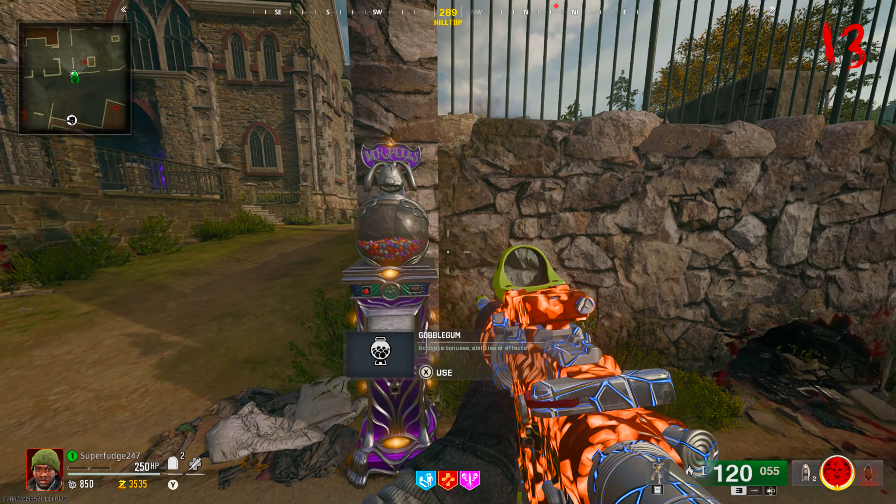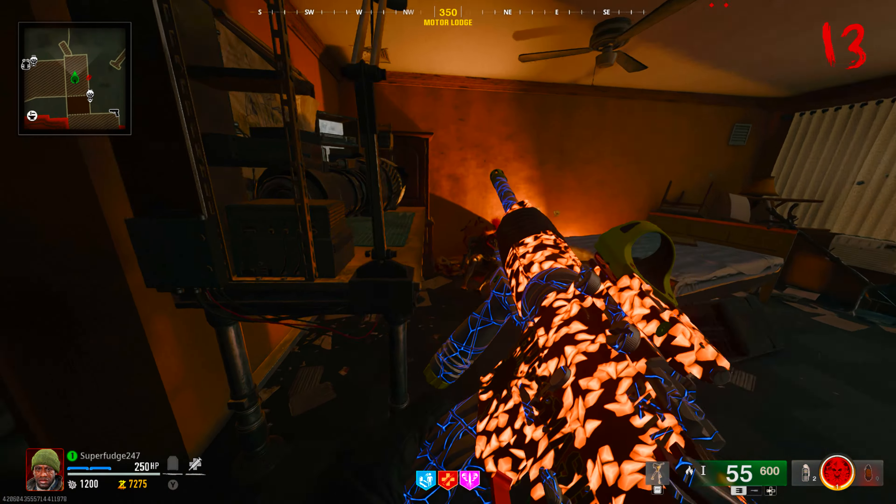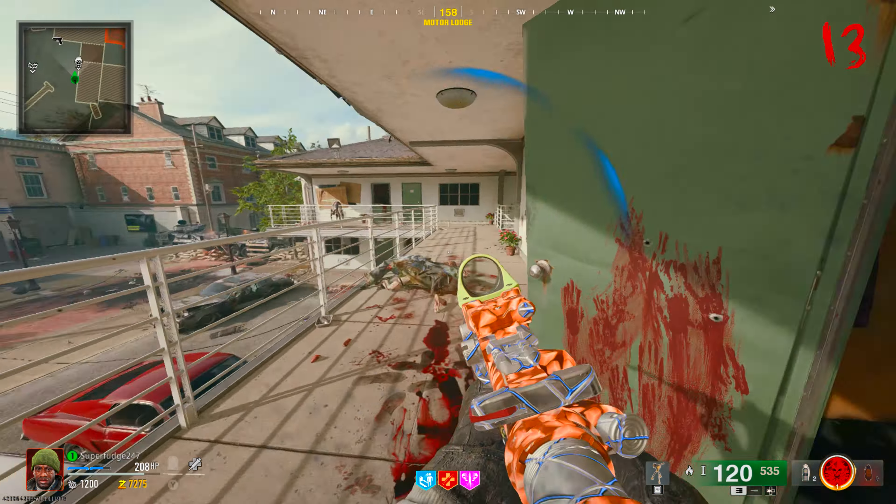There is also a tier 3 armor wall buy. As we exit the cemetery and go into the church, we now have the Pack-a-Punch machine, and we also have a weapons cache or ammo cache over here in the corner. If we come out of here we can get the perk Melee Macchiato, which is going to improve our melee.